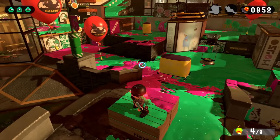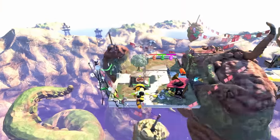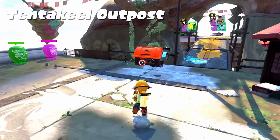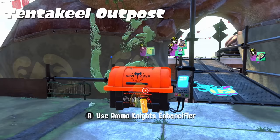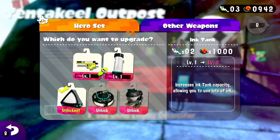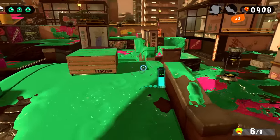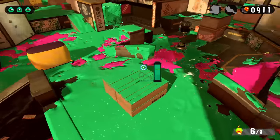So I thought outside the box, quite literally, and exited the stage. Something I'd refrained from mentioning: after beating World 1 we unlock the Enhancifier, which allows upgrading any unlocked weapon, your ink tank capacity, and purchasing two other bomb types — the Curling Bomb and the Autobomb.